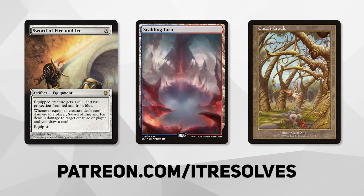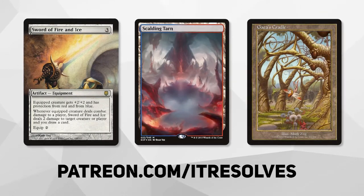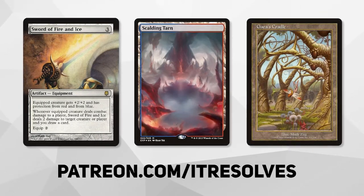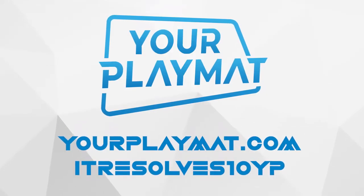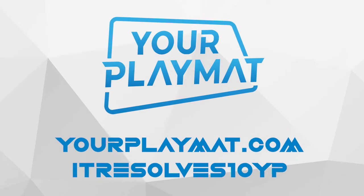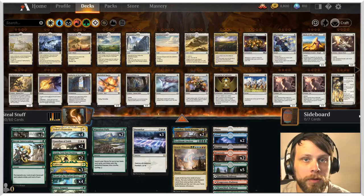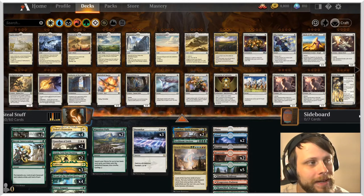What's going on guys? If you want to support our content and pick up this month's amazing Patreon rewards, you can do so at patreon.com/itresolves. If you're interested in custom playmats and sleeves, visit yourplaymat.com and use code ITRESOLVES10YP for 10% off your entire purchase.